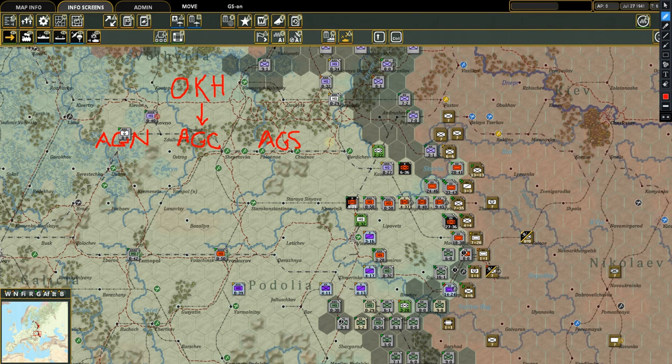Later on, if you play long enough, Army Group South gets split up into two — A and B. But for now let's just say we've got three army groups: Army Group North, Army Group Center, Army Group South. That's how it will be until late '42 or maybe early '43.